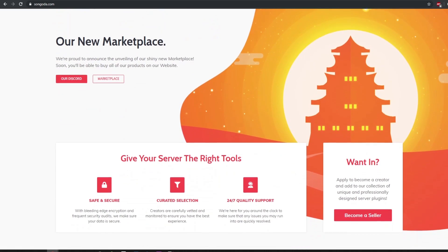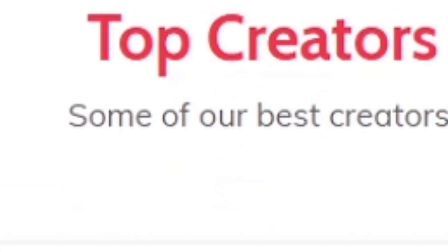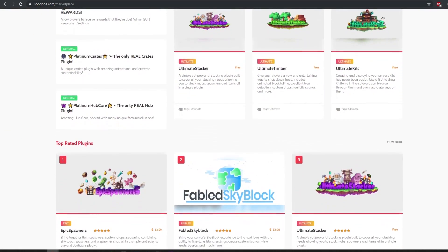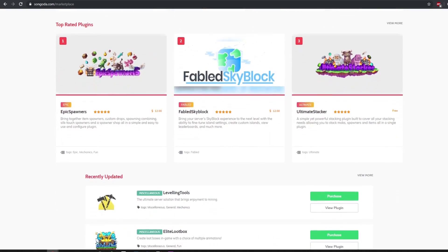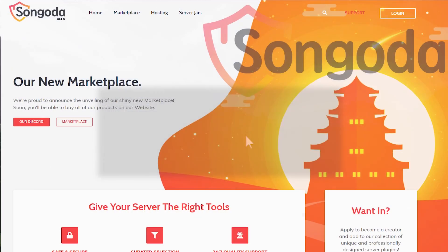Be sure to check out this video's sponsor, Sangata. Sangata is a new and unique marketplace where you can find free or paid custom plugins. With continuous user and developer feedback, Sangata is working towards making those ideas a reality. Visit the Sangata marketplace and Discord with the links below.